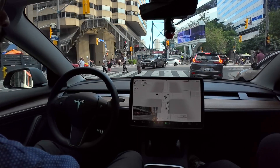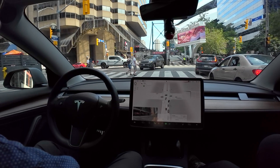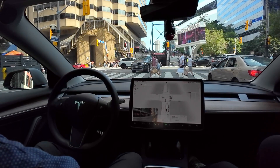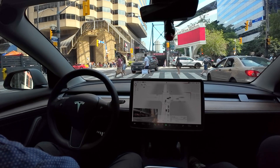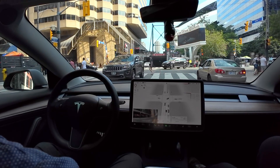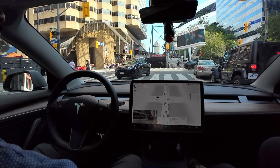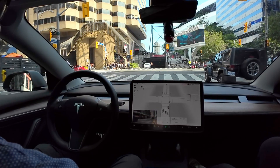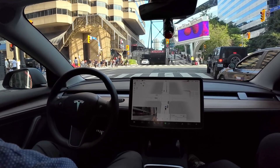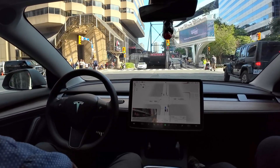There are people trying to cross and they're in the way. Someone's trying to get out but didn't make their left turn. Another person is trying to turn as well. We can go up a little bit. Now we have a green light so we can go — I'm giving it some slight nudges.